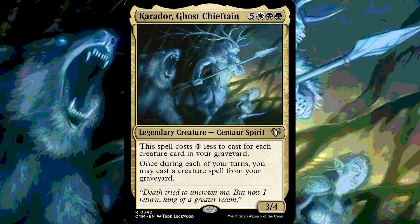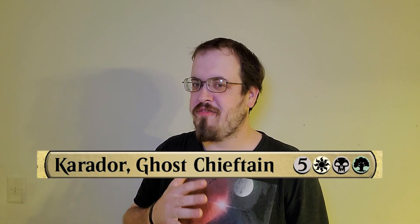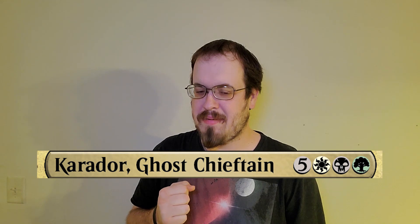This is Caridor Ghost Chieftain. One white, one black, one green, five generic mana.